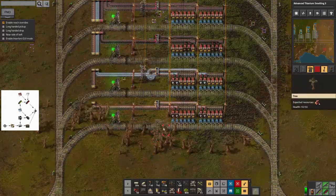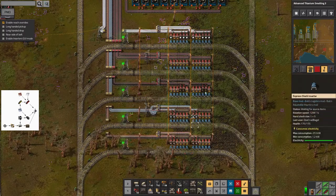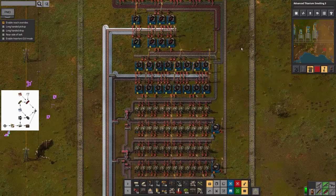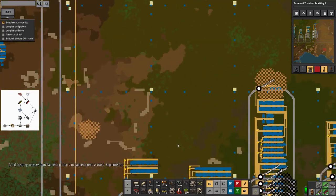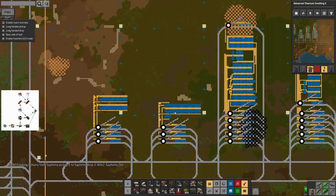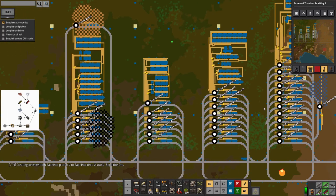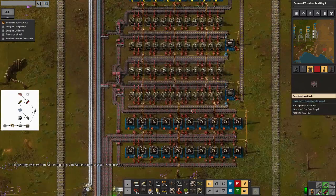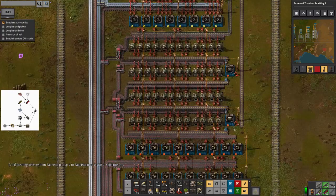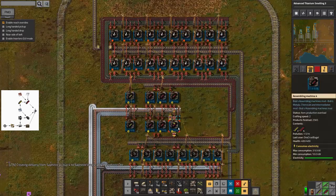One thing I screwed up here is I miscounted how many different resources go into these products. I've got all the inputs at the bottom but the rails go up to take the outputs at the top. I was trying to fit everything inside the area taken up by the station so they can be copied and pasted next to each other. I also discovered fairly recently that I screwed up somewhere else here.